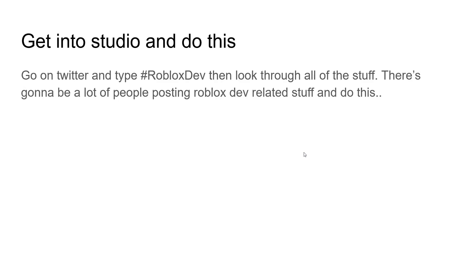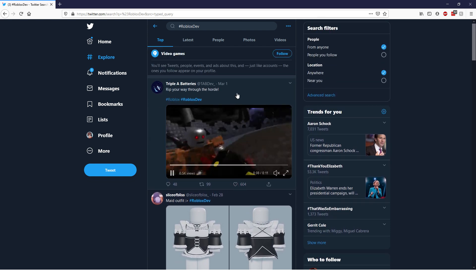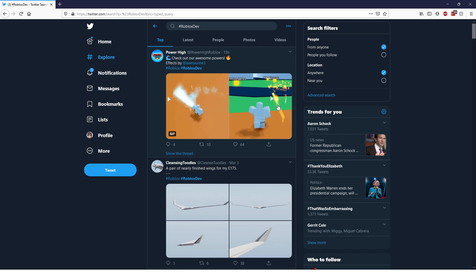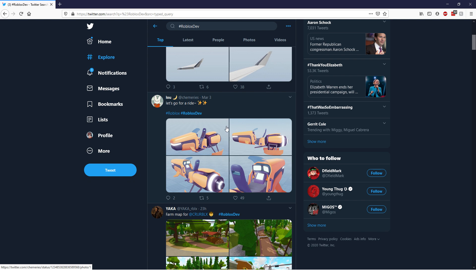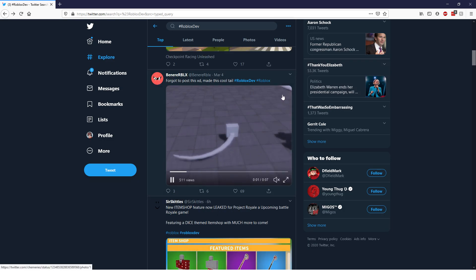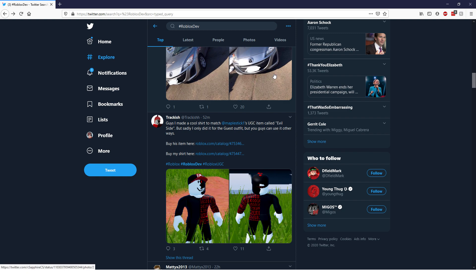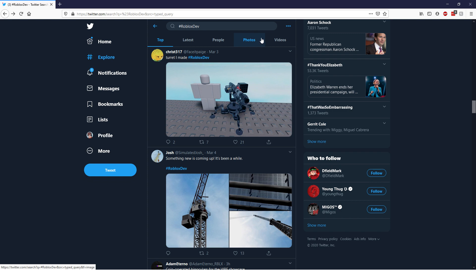Another underrated thing you can do: go on Twitter and search #robloxdev, then look through the feed. You'll see a bunch of stuff — people showing cool game mechanics, like a guy making tumor powers or wings or halo effects. There's a lot of cool stuff that can give you a ton of inspiration. This is actually a great idea because it might just spark something in your mind.